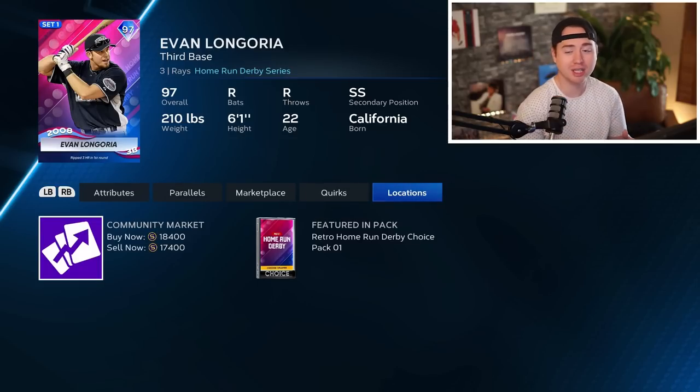That's the basic flash sale strategy: a new pack floods the market with cards, prices drop, we buy those cards at discounted prices, and over time they rebound as people are unable to continue earning those cards.